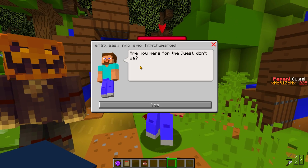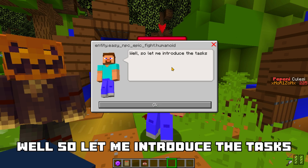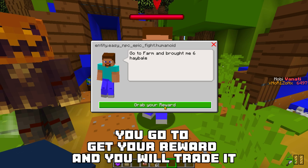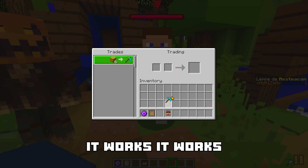Are you here for the Quest? Yep. Let me introduce the tasks. Okay. Go to farm and bring me 6 hay bales. Okay. And when you've brought the 6 hay bales, you go to grab your reward and you will trade it. It works correctly!